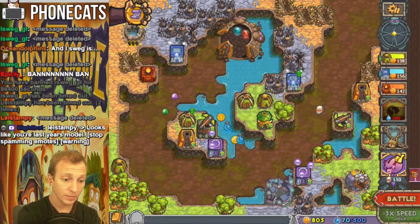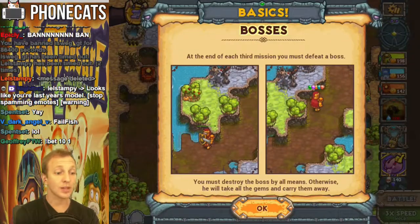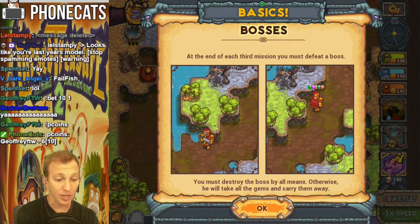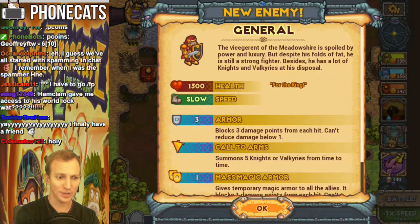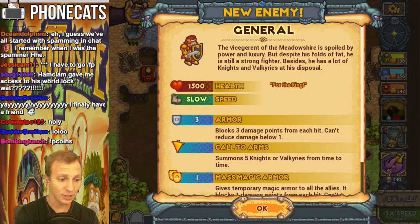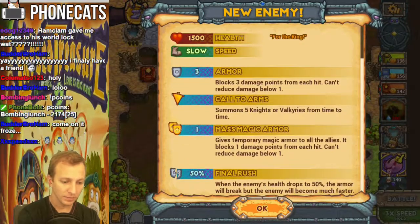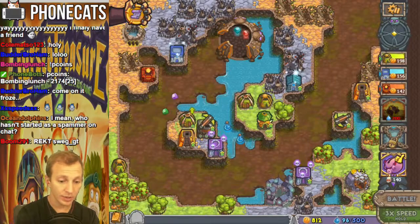Big boss. At the end of each third mission, you must defeat a boss. You must destroy the boss by all means, otherwise he will take all the gems and carry them away. Oh god. General — the vicegerent of the meadow shower is spoiled by power and luxury, but despite his folds of fat, he is still a strong fighter. Besides, he has a lot of knights and valkyries at his disposal. Oh god. And he has a rush move at the end. Let's do it. Where is he? Bring it.